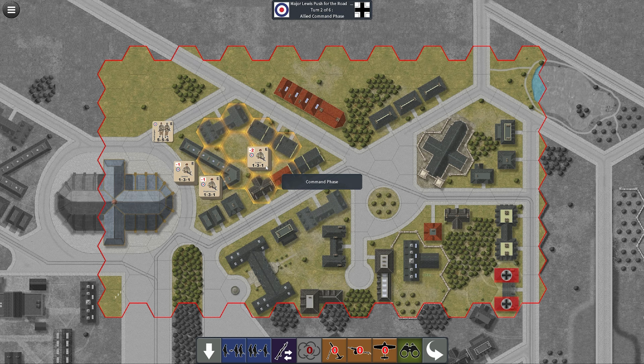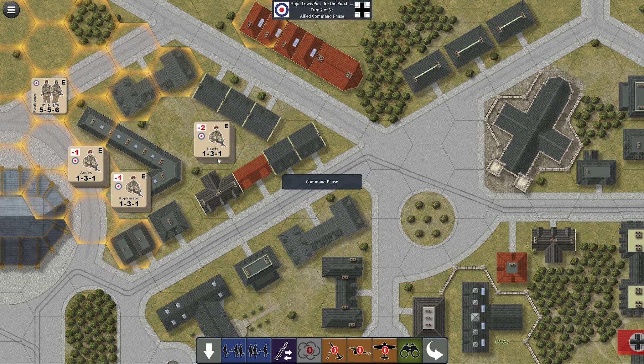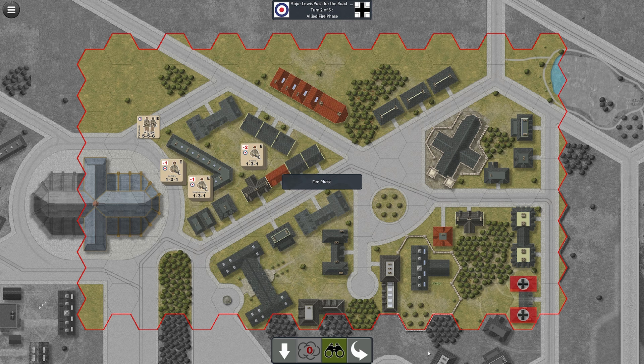There is also a line of sight mechanic I didn't mention. You can see what every unit can see — right now we can't see past these houses. These houses are blocking us, which means they can't see us either. But we're about to be shot at.